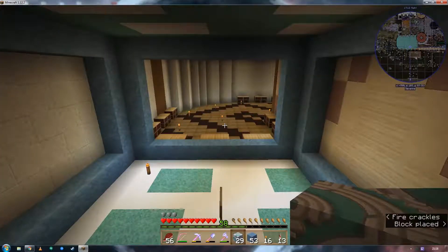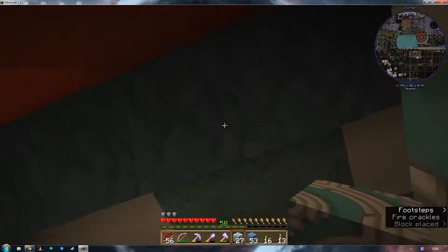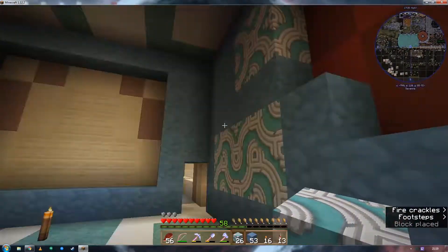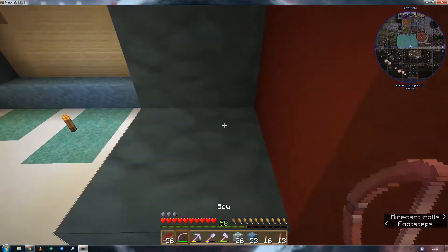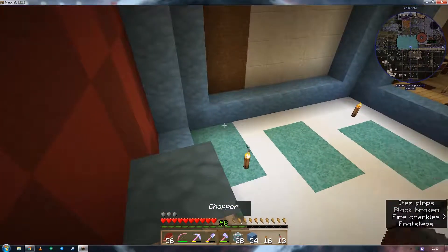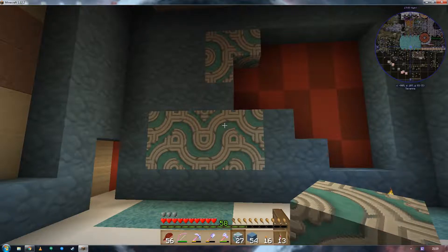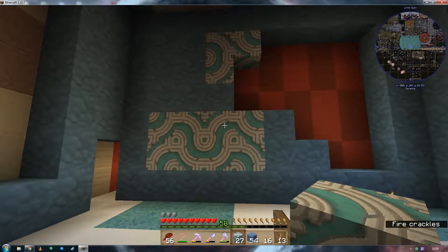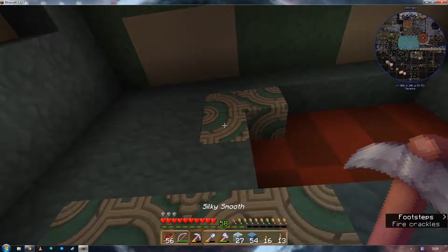There's a random block of cyan wool here, and a floating chest with more cyan wool. There's that light blue — that's light blue. And orange over here. Interesting, this one's decorated. If there's one block of colour, then that's the colour of the room.